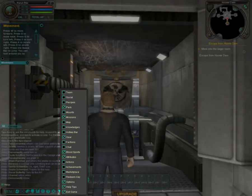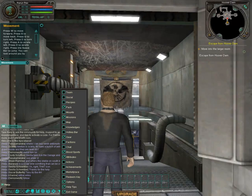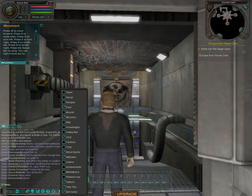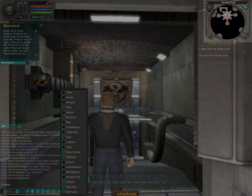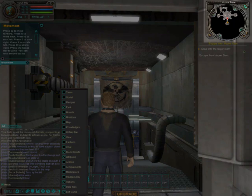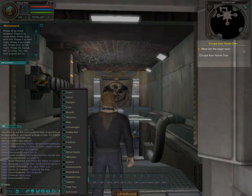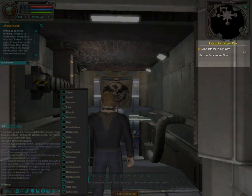The next window we are going to look at is your action bar. This is where you can drag actions, mutations, and sometimes items to have quick access to them. On the top right of your screen is the minimap, which lets you see mission waypoints, NPCs both friendly and not so friendly, vendors, players, and team members. Directly below your minimap, you will see your current mission, keeping a small reminder of your current mission goals.